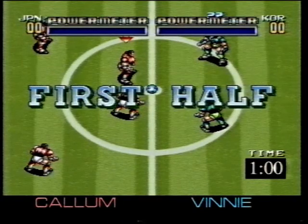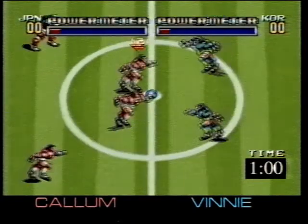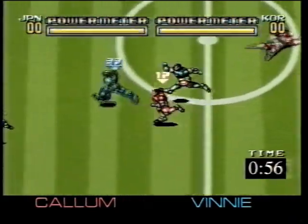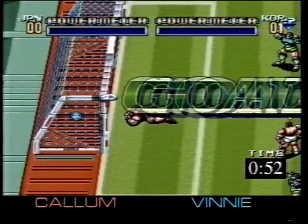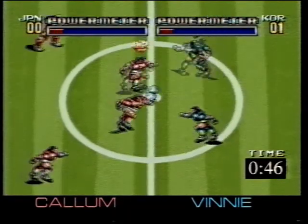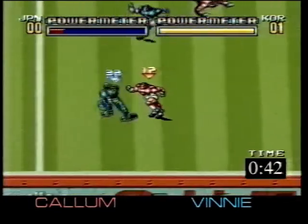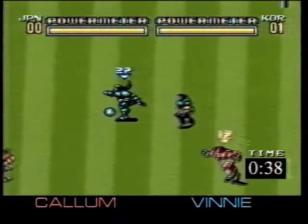Callum is playing from left to right as Japan, and Vinny playing from right to left as Korea. Callum's got it, he's moving up. Vinny's got it again. These parameters at the top... it's a goal already, straight in the first half! That was a power shot - when the parameters start to flash, the player can play a special power move. Vinny's going to be able to pull another one. This is his captain here, the one with the pigtail. Superb shot - you can actually wipe out the other players with the strength of your football.